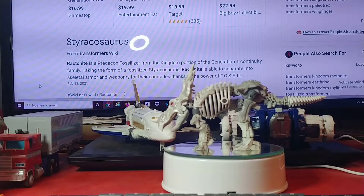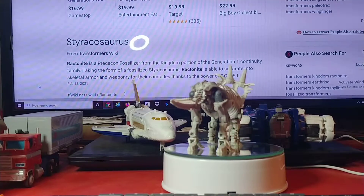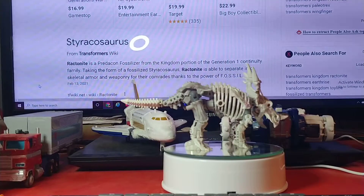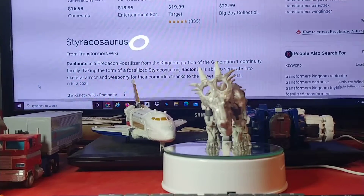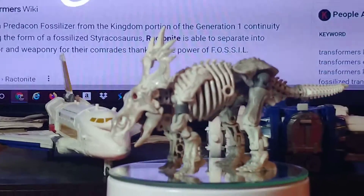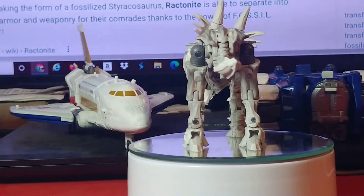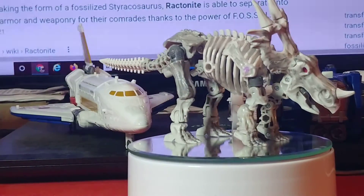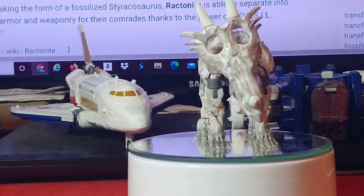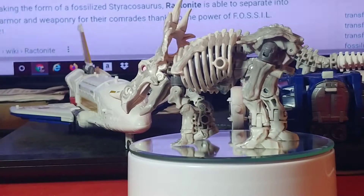I've got the other ones somewhere over in the other part of the lair. This guy is impressive — the bony skeleton and whatnot. He can even pull his tail off. You can see the gray wash better now that I've zoomed in a little closer, and you can see pretty much how he all works out. This little piece right here kind of likes to jump off from time to time. He's got his little Predacon symbol there, so he's definitely another Pred. I guess all the Fossilizers are Preds.